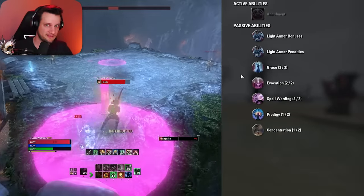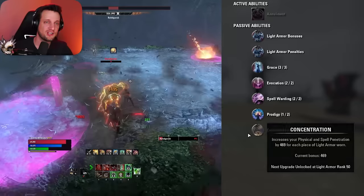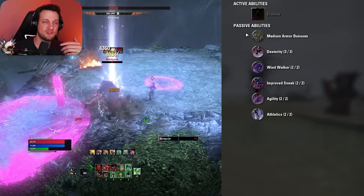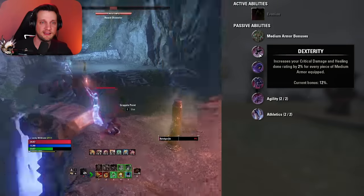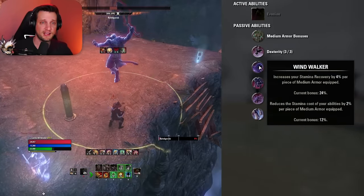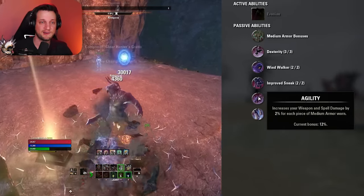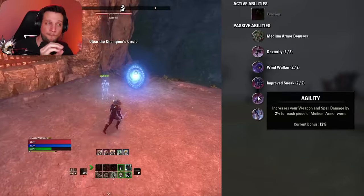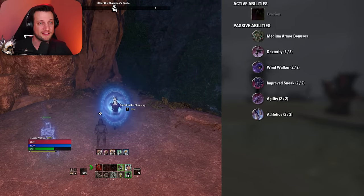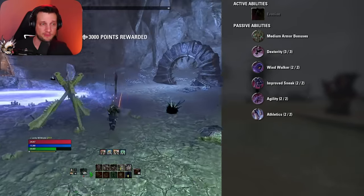For light armor, grab all the passives because we're using a light helmet on this build to increase penetration. For medium armor, we're using all medium other than that one piece, so grab all those passives too. These increase your critical damage, stamina recovery, reduce the cost of abilities, improve your sneak, reduce your detection radius, and increase your weapon and spell damage by 2% for each piece worn. These are massive buffs — your armor passives are so important. Make sure you grab them sooner than later.